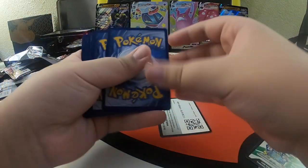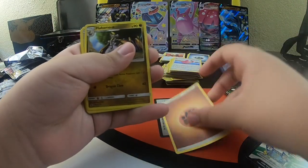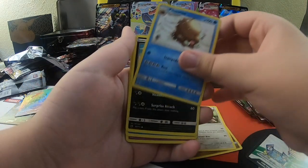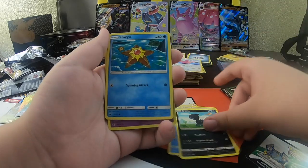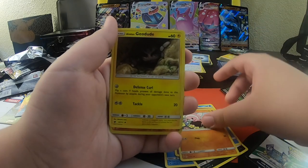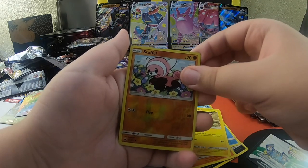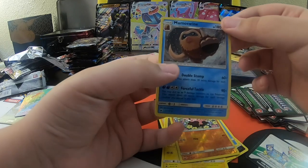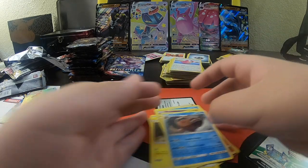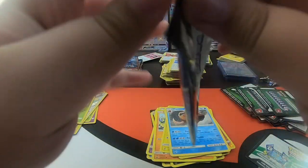One, two, three, four. Energy, Hakamo Digits, Pillowswine, Dino, Staryu, Pumpkaboo, Stufful, Geodude, Reverse Holo Stufful, and a regular rare Mamoswine. I thought that was a middle finger - I really did, I really thought he was flicking me off.